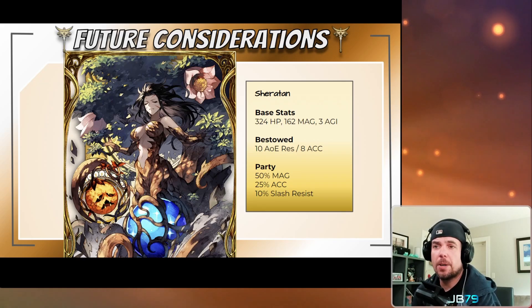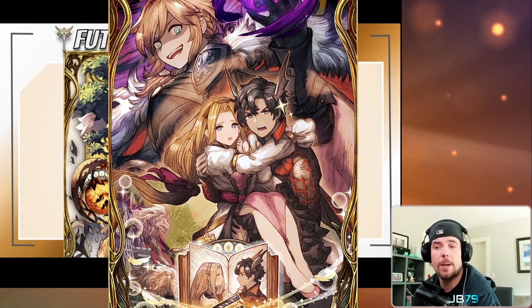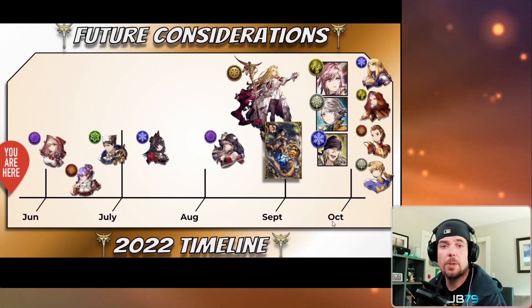It's also going to bestow the card holder with 10 area resist and another 8 accuracy. The card itself has a 3 agility base stat as well, which Macherie is really going to like. That 33 total accuracy she would get is going to go a long way in helping her neutralize evade shenanigans. I can really see this as a nice card with Noctis in the party to amp up the damage on his Armiger ability. If you're able to pull Macherie but not get this vision card, the Dreams of Heroism vision card is a decent defensive option, giving 20 area resist to the party.